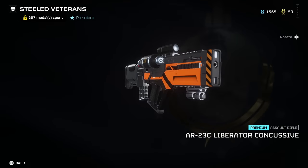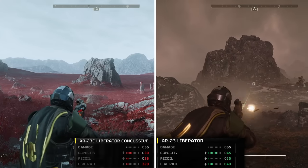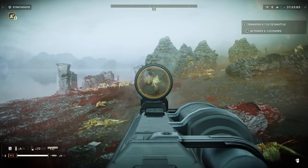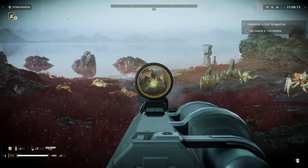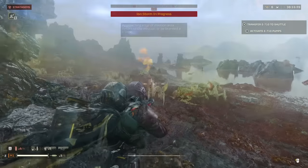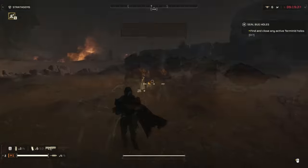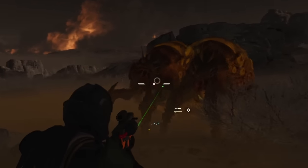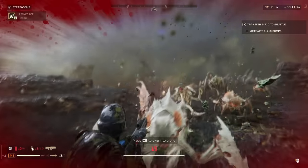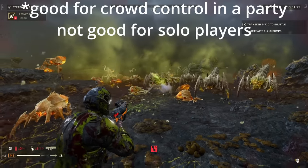The first item on the list is the Liberator Concussive. This weapon is basically a Liberator except it has half the fire rate, and to compensate it has a stagger effect. When you shoot enemies with it, you'll get a knockback kind of effect that will interrupt alarm calls and also interrupt attacks on certain enemies — like the Bile Spewer, stopping him from spewing on you. Overall, this weapon is pretty good for crowd control, but it's not so good as a main weapon because the DPS is a bit too low.